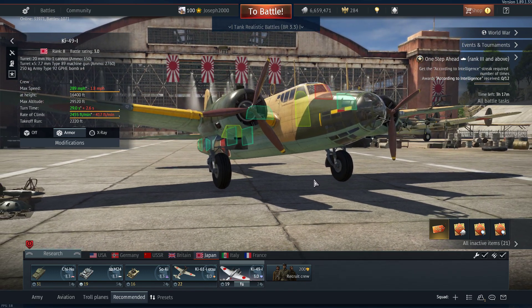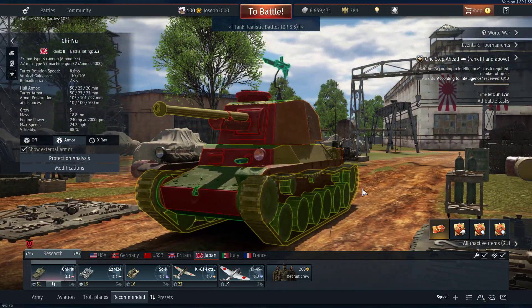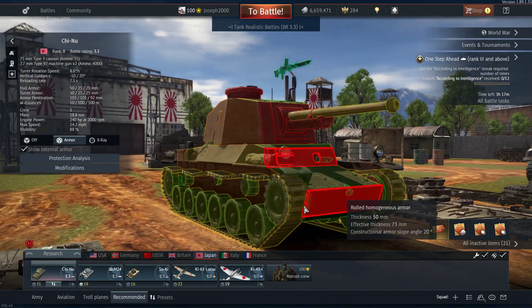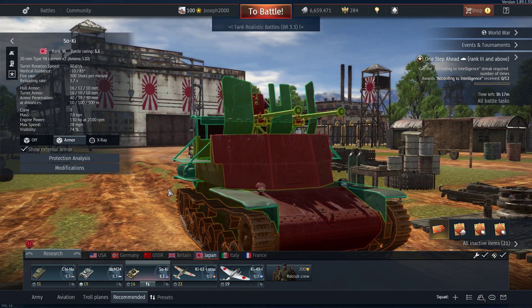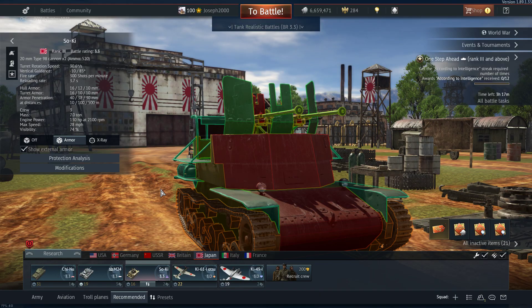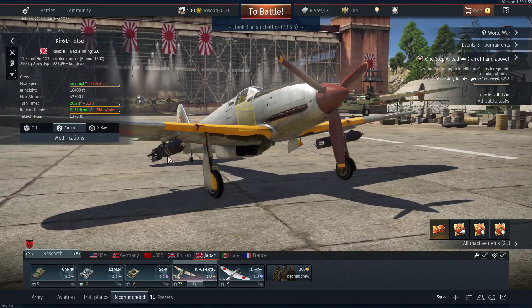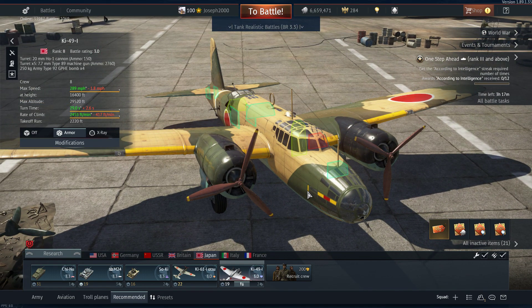Now on to Japan — this one was quite easy. Japanese 3.3. We're starting out with the Chi-Nu, which got a bit of a buff since it first came out. Then you have the Japanese Chaffee, and you also have the So-Ki. The Ki-61 Otsu will be your fighter support, and it can also serve as a pretty decent ground pounder. For your main attack aircraft I decided the Ki-49 Donryu would be a better choice.